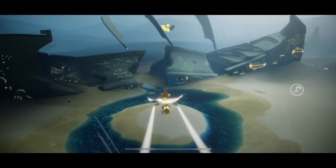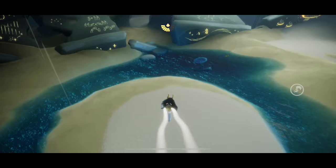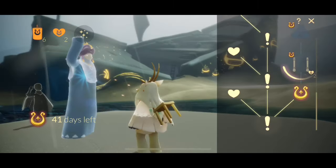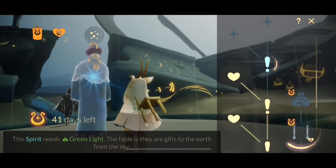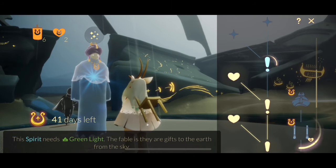Hey everybody, I'm Nasty Mould and it's already week 4 of the Season of Enchantment. So every week there is a new light to find and this week we are going to look for the green light. The fable is that they are gifts to earth from the sky. So for this one I already know where to go.